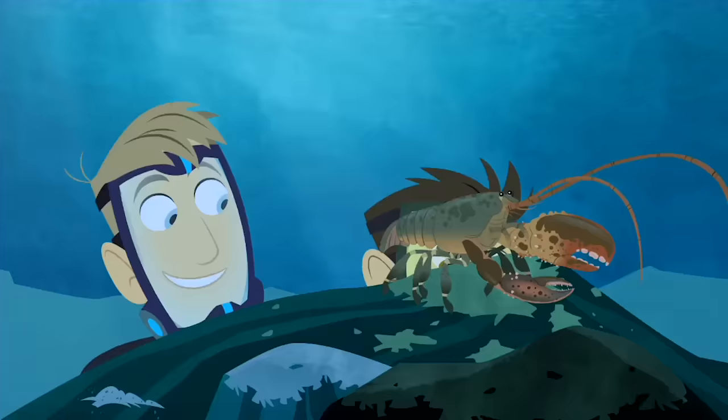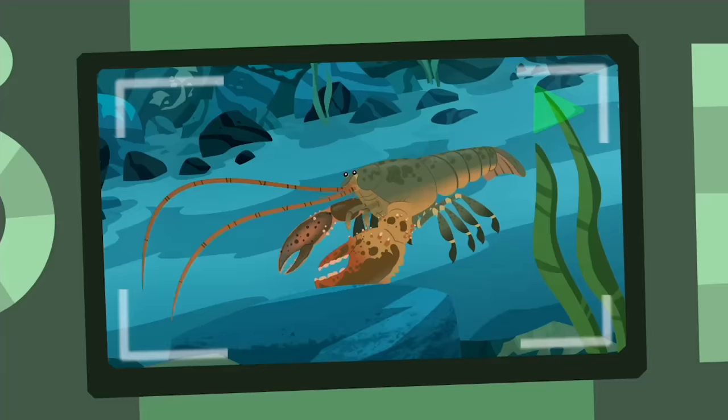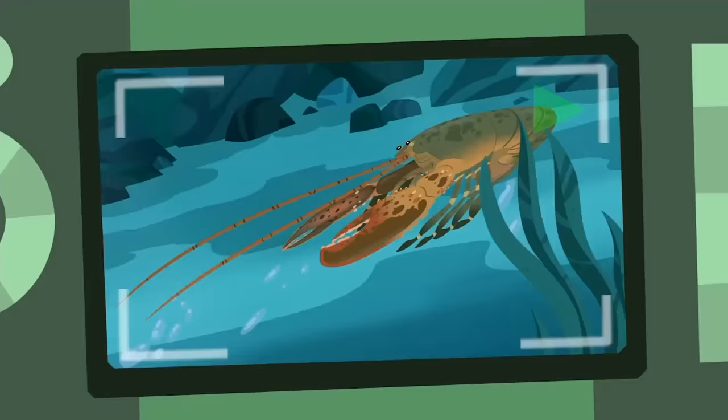Whoa! How'd he do that? Got it! The big tail flicks, and the lobster shoots backwards. That big tail is full of muscles that flex and sweep the water forward, that pushes the lobster backwards for a quick getaway.